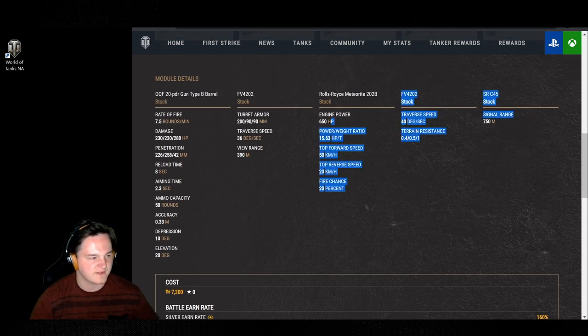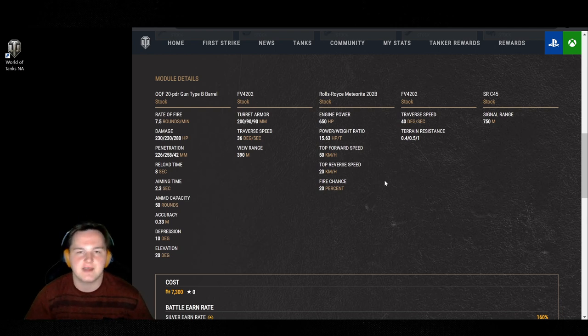Taking a look at the engine — 650 horsepower, 15.63 power to weight, 50 top speed, 20 reverse speed, 20% fire chance. I have not yet been set on fire in my FV, but now that I said that, something tells me the next time I pull it out I'm going to be cooking. Turret traverse is 36 degrees, traverse speed of the tracks is 40.